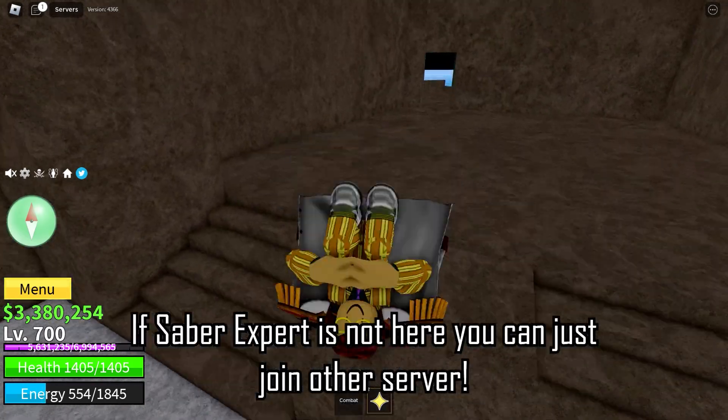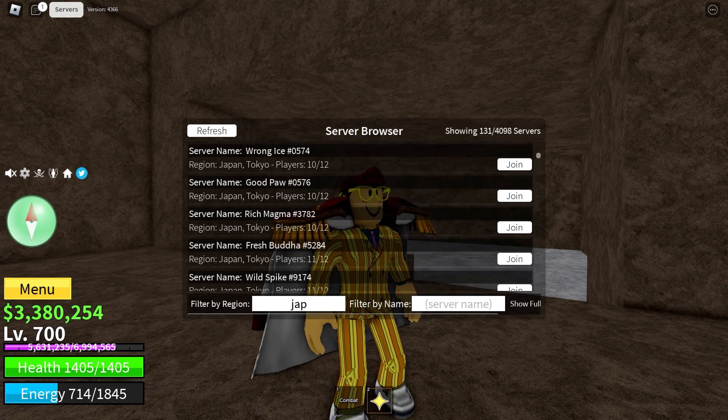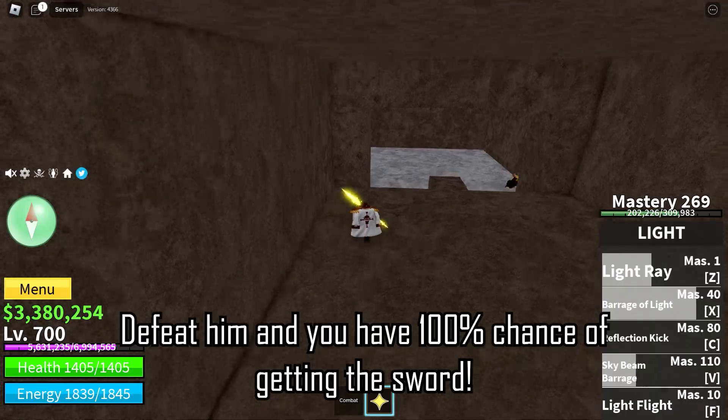If Saber expert is not here, you can just join another server. Defeat him and you have a 100% chance of getting the sword.